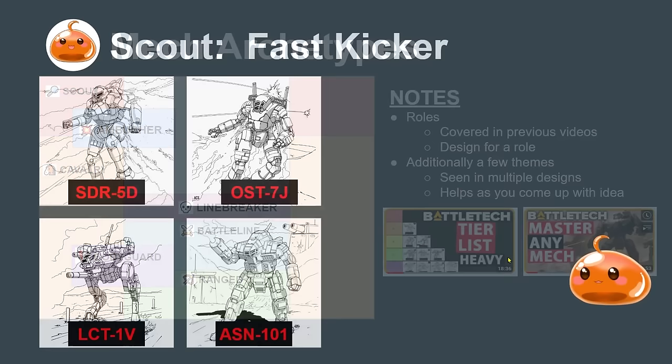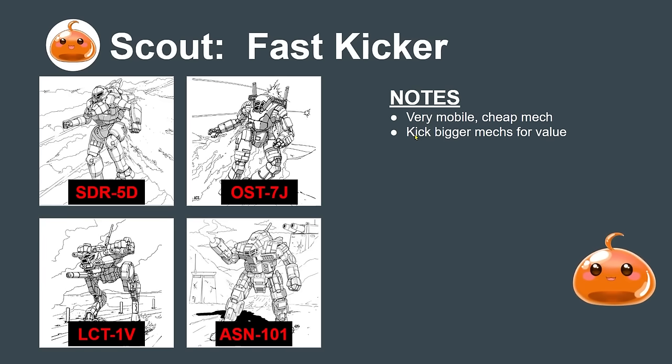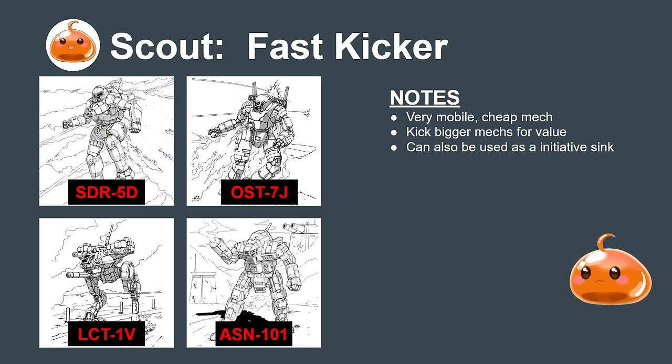The first archetype is the fast kicker, usually in the scout class. These are very cheap, mobile mechs that primarily kick mechs for value and force piloting rolls. They're used as initiative sinks in Classic BattleTech. The Spider 5D and Ostscout 7J are really big value mechs — the best fast kickers. Things like the Locust and Assassin are also capable of this.